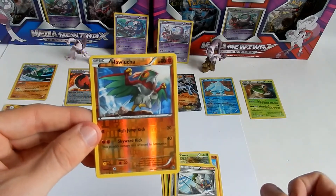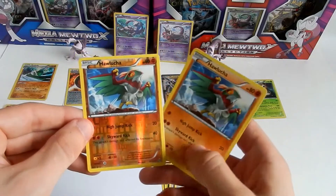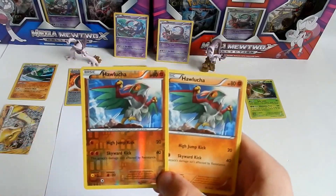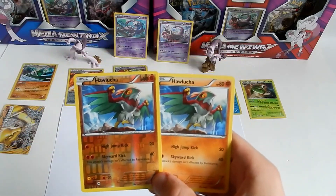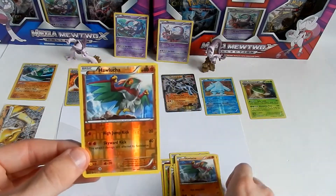Holo Scyther! Yay! Shout out to Professor N from the Pokémon Evolutionaries — I think this has just made his favorite pack out of the opening.